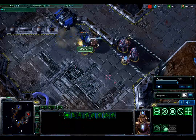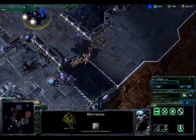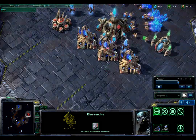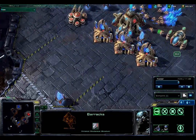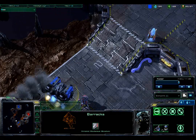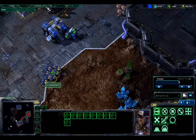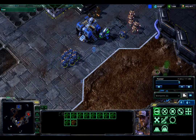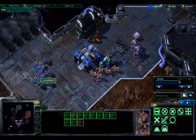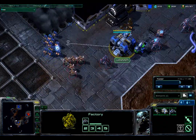Cid's units finally come in, destroy the reactor, and the barracks lifts off quickly and tries to fly away — possibly toward Cid's base for additional scouting information, but it looks like it'll be lucky to make it. LZ Gamer, knowing the barracks is a lost cause, brings over about 11 SCVs to repair the factory and tech lab while this first Thor is almost done building.